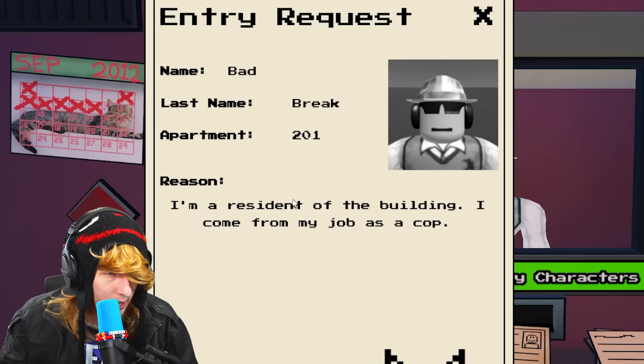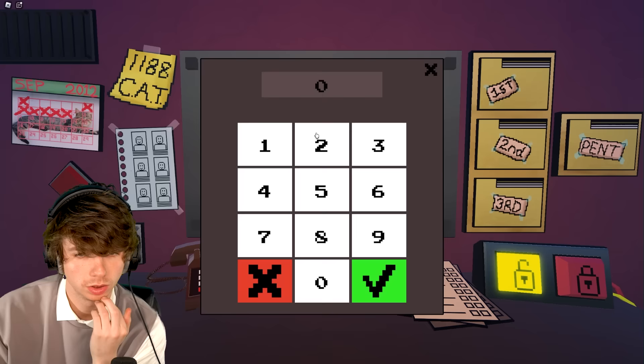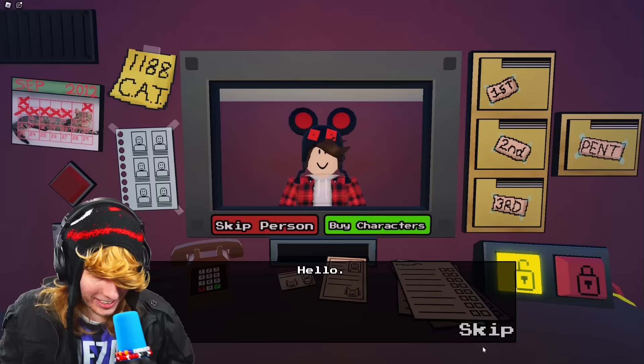Bad Break! ID checks out. 'I'm a resident of the building, I come home from my job as a cop.' He's on the list — call 0201. 'Bad Break's not at home.' Let him through, let him cook!